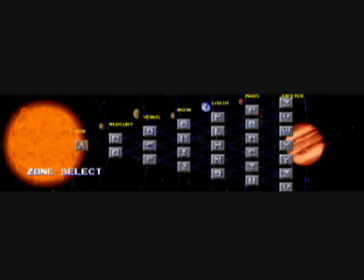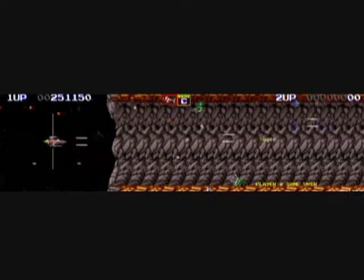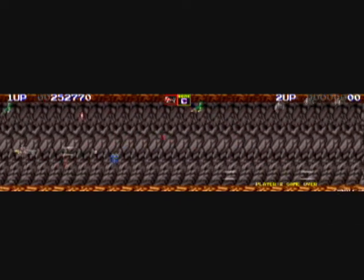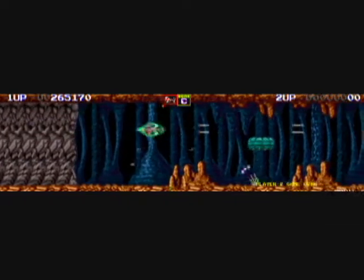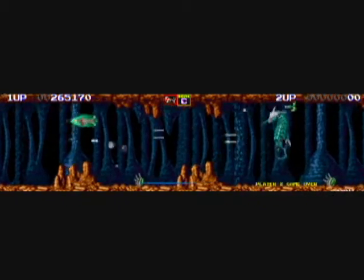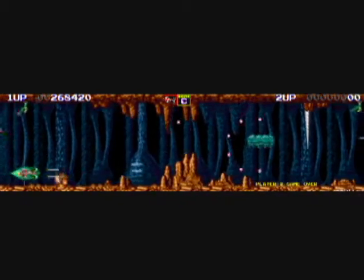Each stage is called a zone, and they are lettered from A to Z. The sound kind of cut out at times — sorry about that. The screen is very narrow because the game is three screens wide. Darius II or Sagaia had either three screens or two screens wide; for the most part it was seen in two screens, but I'm playing it three screens wide. It just looks funky and you have to squint to see the gameplay.